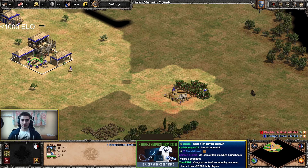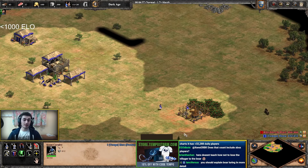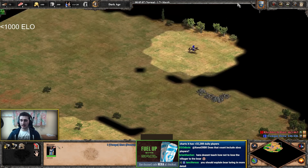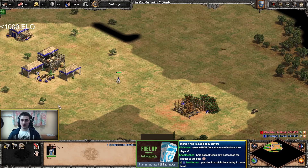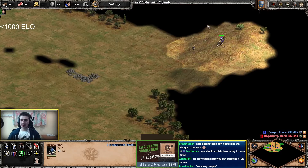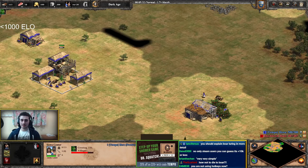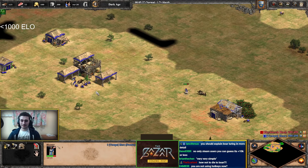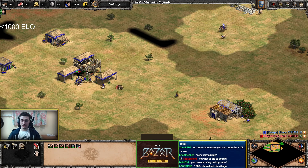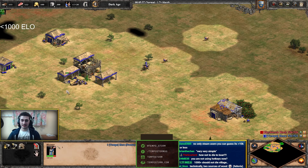Drop off food to keep making villagers. I'm trying to keep my TC running constantly while scouting and collecting food and wood. I'm diversifying my sources of food. The first boar's going to run out so I'll lure the second boar — I always want to make sure my villagers are never idle. I'm also still finding more sheep around the map. To bring in the boar: shoot it once, run it under the TC, shoot it with other villagers, then garrison into the TC and eject it.